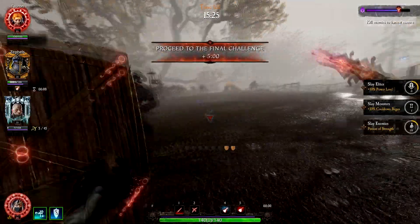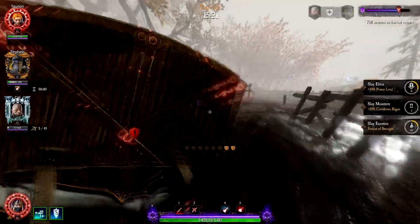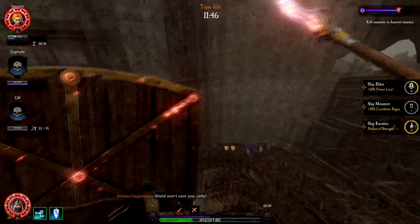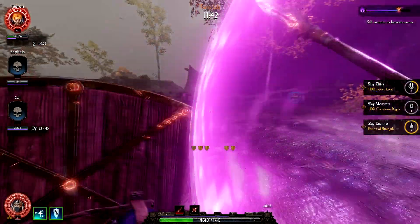The portal opens incredibly quickly on this Weave, so most of what you'll have to deal with is actually just making it to the portal once you've cleared out the second wave of 4 Assassins. However, there are no more Disablers to be spawned, only Rattling Guns, so the run can easily be made by anyone with a shield.